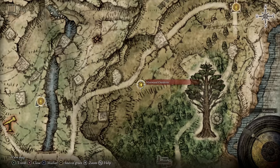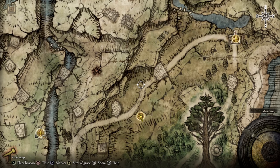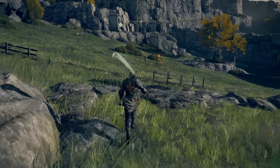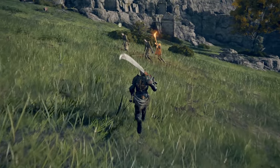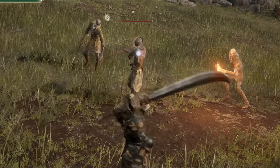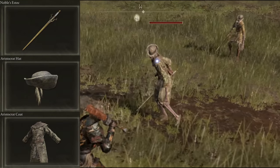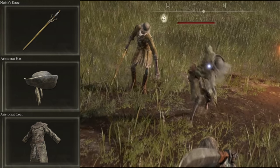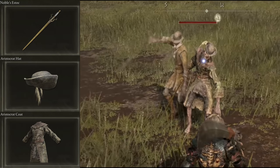We're now at the Mistwood Outskirts and we're going to be farming this location for the noble weapons and aristocrat armor set. As soon as you rest at this spot, you'll see these NPCs right in front of you — basically nobles who are now tarnished, and we can just walk over to them and kill them. Each aristocrat has different potential drops. First, we have this guy with a feather in his hat — he is a soldier aristocrat, and he has a chance to drop the aristocrat hat, the green aristocrat coat, and the noble estoc.